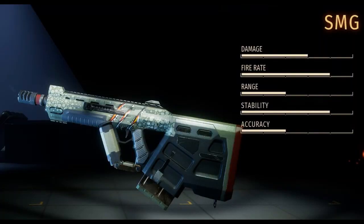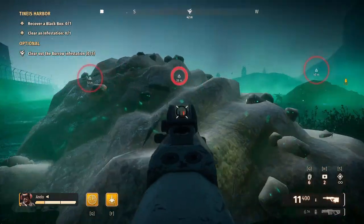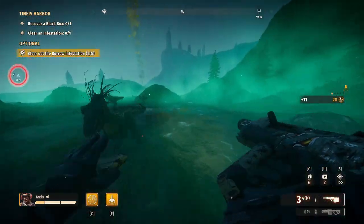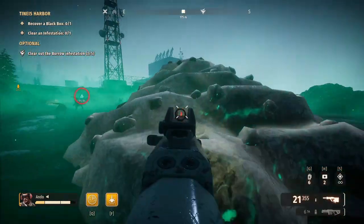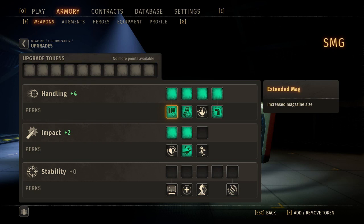Next up, a personal favorite of mine and in my opinion the strongest of the secondary weapons — the SMG. Without upgrades it doesn't offer very good spread, mag size, or total ammo, but with the right perks you'll see the light and never be without it again. When specced correctly it will allow you to remove burrows in one clip and unload into large dinos before flipping back to your primary as you wait for it to reload.